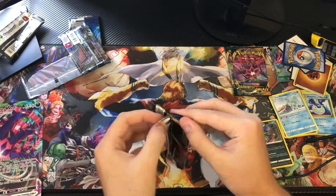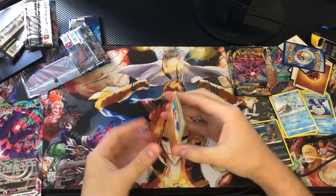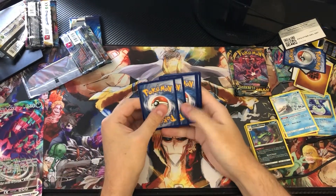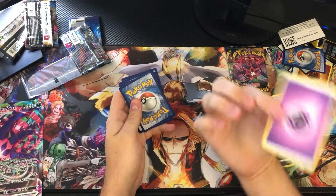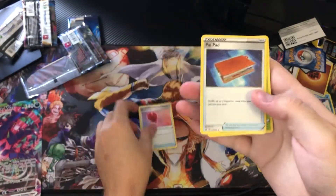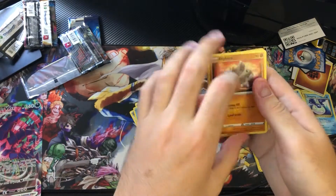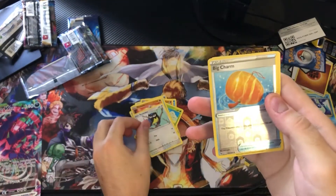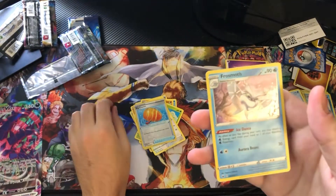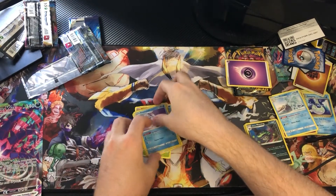Darkness Ablaze is last, so I'm going to do the Sword and Shield base set pack next. Energy — Psychic. Trainer: Air Balloon, Applin, Kingler, Eldegoss, Cottony, Chewtle, Rhyhorn, Rookidee, a reverse holo Big Charm, and a holo rare Frosmoth. Pretty sure I already have that, but it's all right.